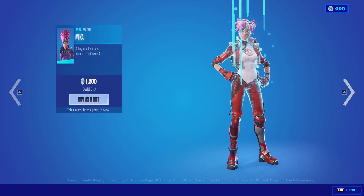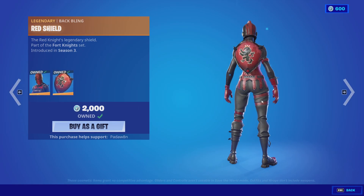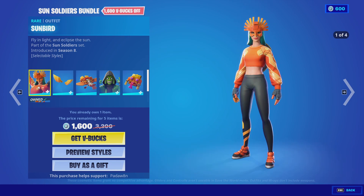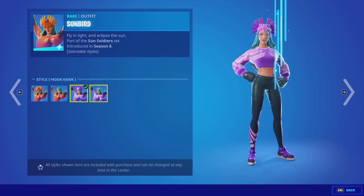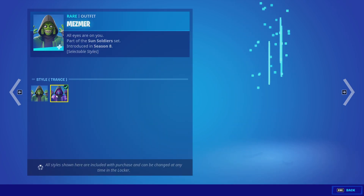I'm getting spam called so let's wrap this up quick. We got the Red Knight with the Red Shield back bling, the Crimson Axe pickaxe. The Sunbird skin is back with the Sun Warings back bling - this has two styles on the back bling and four styles on the skin.